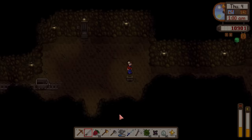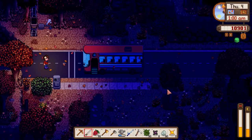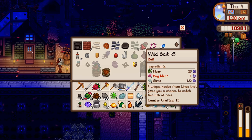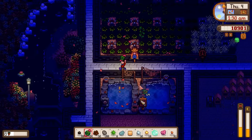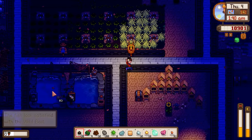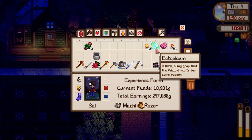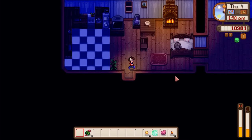We accomplished so much in the mines today - got enough ingredients for wild bait and worked towards slayer goals. Can craft two batches of wild bait. We had plenty of slime - the more we have the easier it'll be to make a slime hutch later. Nearly passed out. Grange items ended up in the lost and found.